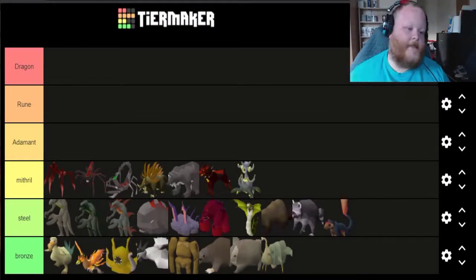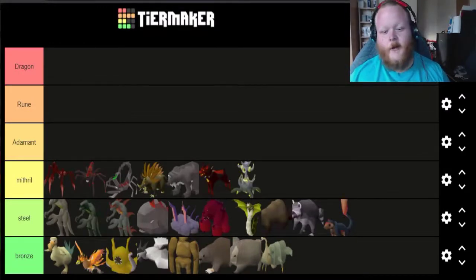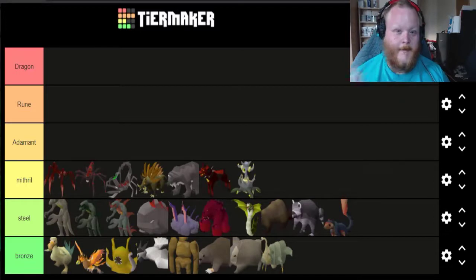Moving on to the Adamant tier. These are where the pets kind of pick up for me — they look a lot cooler and start having a lot more appeal. I'm going to start off the Adamant tier with the pet Darkcore. I just think it looks really cool — that's really the only reason. I like the look of it and the Metamorphosis into Corporeal Beast is amazing.